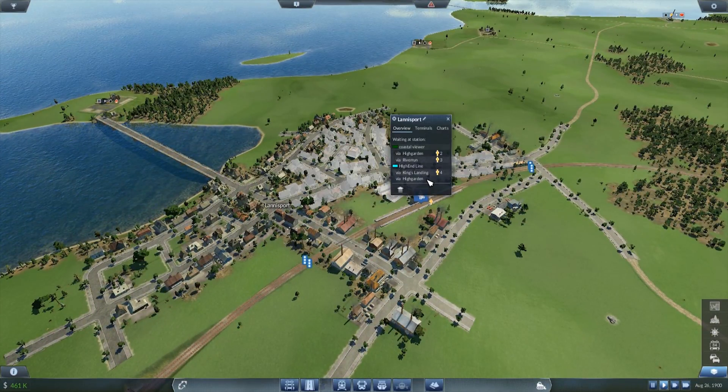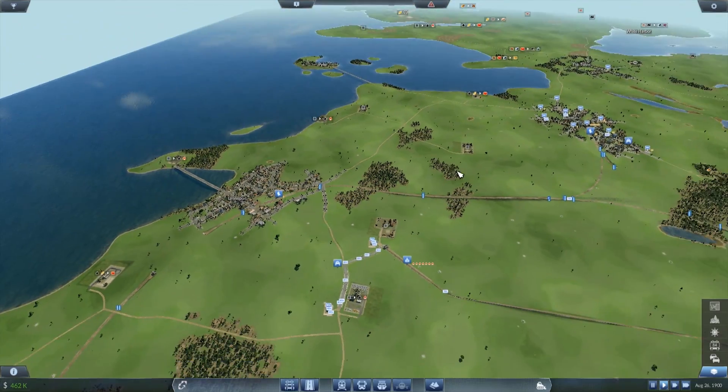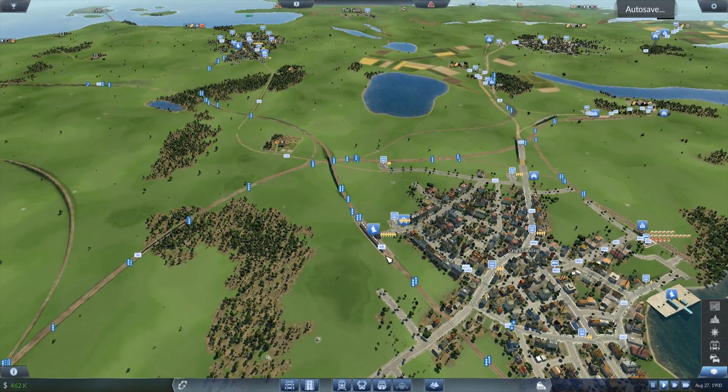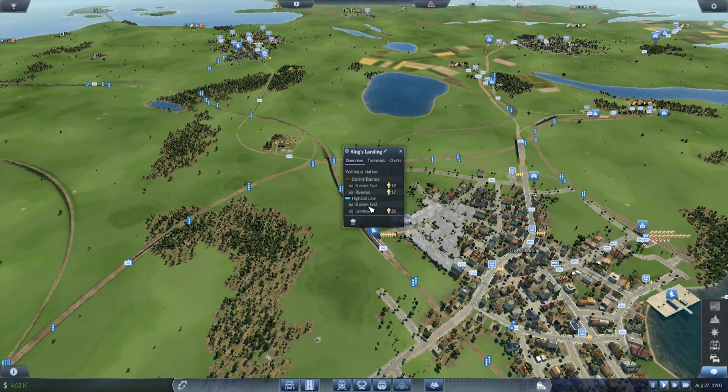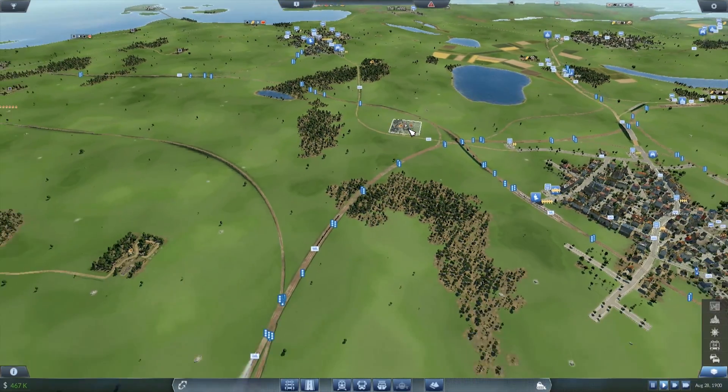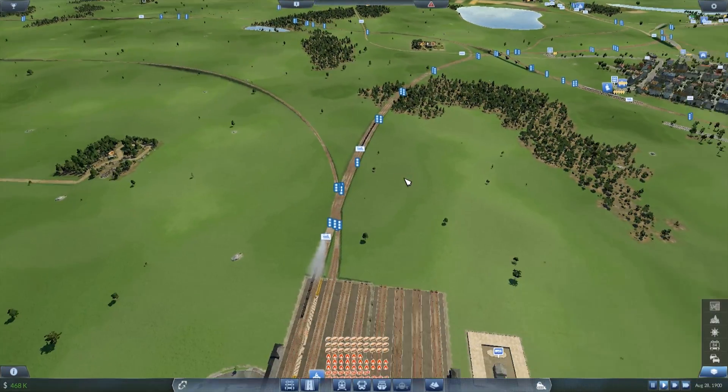Because right over here, no one's using the high end line to get to Highgarden. And over here, no one's using the high end for Storm's End, because of the frequency I think. It's a one-minute difference, and for some reason that makes a huge difference.